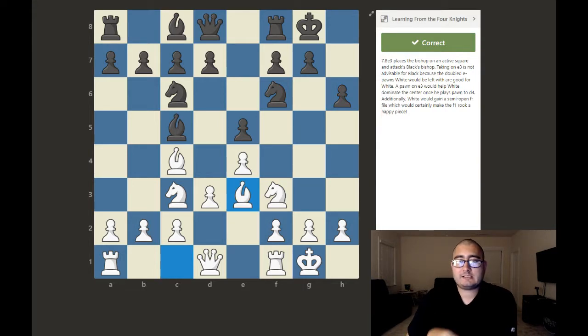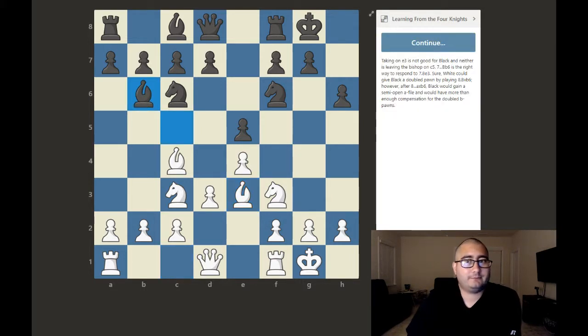Bishop e3 places the bishop on an active square and attacks black's bishop on c5. Taking on e3 is not advisable for black because the doubled e-pawns white would be left with are actually good — a pawn on e3 would help white dominate the center once he plays d4. Additionally, white would gain a semi-open f-file, making the f1 rook very active. Taking on e3 is not good for black, and neither is leaving the bishop on c5. Bishop b6 is the right way to respond.